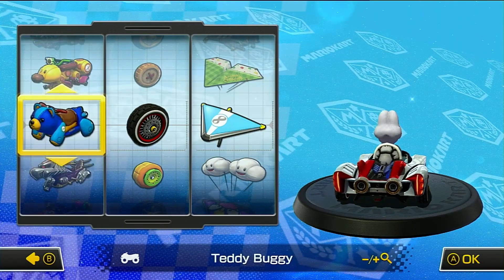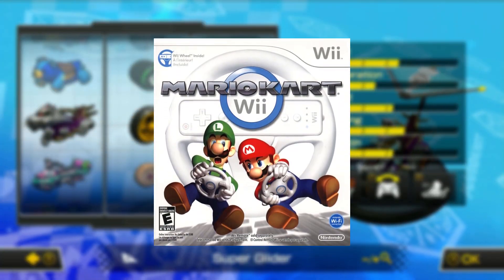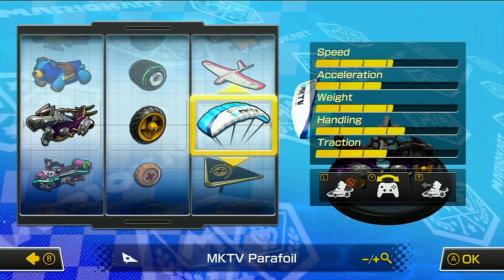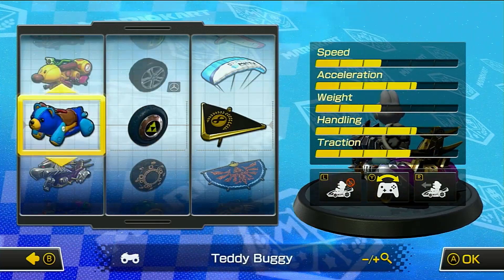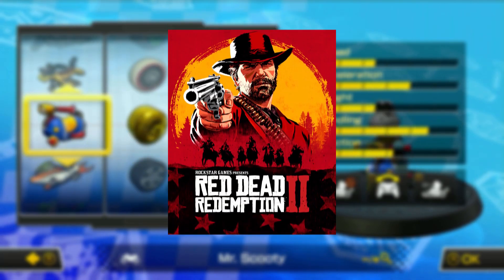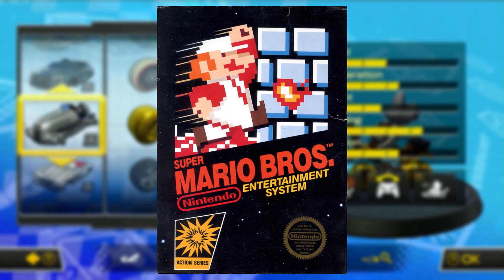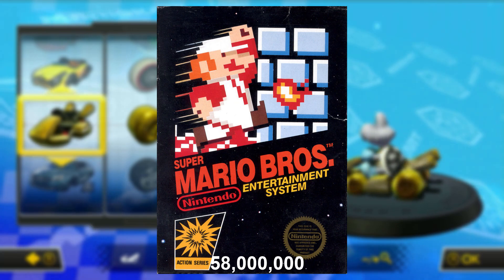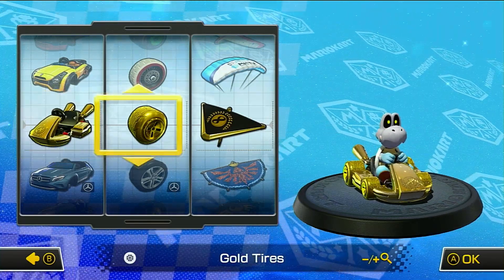For perspective, that is almost double the second best seller for the series, Mario Kart Wii, which had 37 million copies sold. For even greater perspective, that's better than some of the best selling games ever. The Witcher 3 had a whopping 50 million, Red Dead Redemption 2 sold 63 million, and even Super Mario Bros, the game that literally everyone has played, sold 58 million copies — which is less than Mario Kart 8 Deluxe.